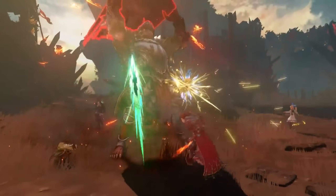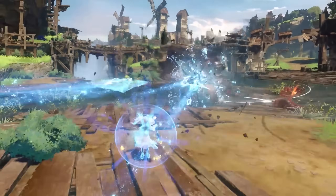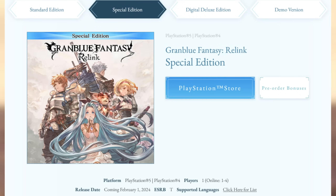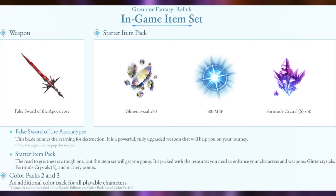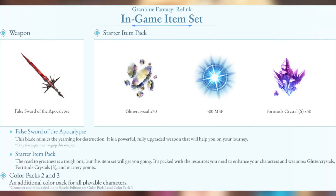Moving on from the Standard Edition, your next option up is the Special Edition, which is only available digitally from the PlayStation or Steam stores. In addition to the base game, the Special Edition comes with the False Sword of the Apocalypse Weapon, Color Packs 2 and 3, and a Starter Item Pack containing 30 Glitter Crystal, 500 NSP, and 50 Fortitude Crystal S tier material.